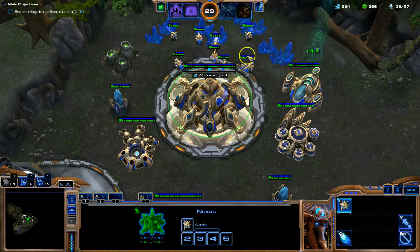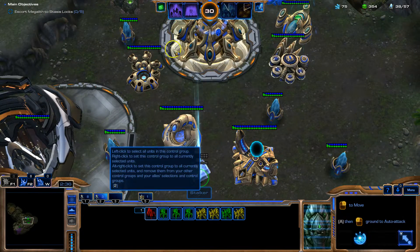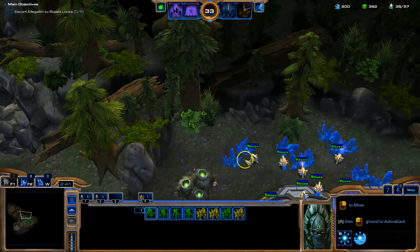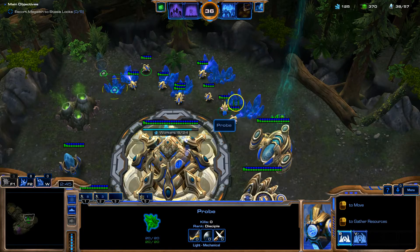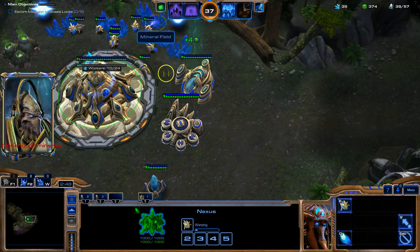There's your first zone cleared out. Look, we have some surprises here - some free minerals and some free resources. One neat trick you can do is build some pylons behind your middle line, and that will actually increase the speed that your workers track resources.